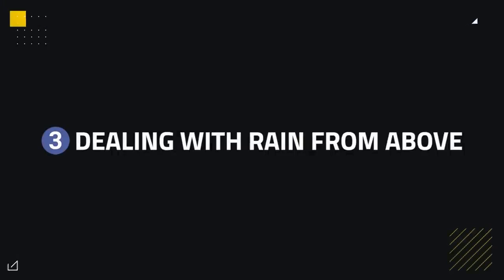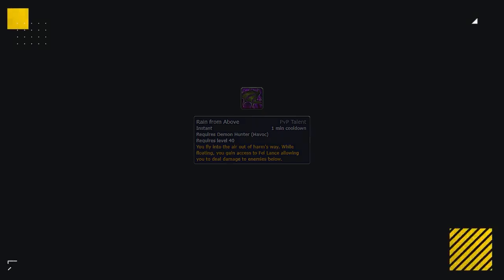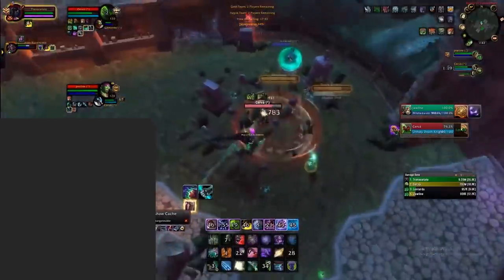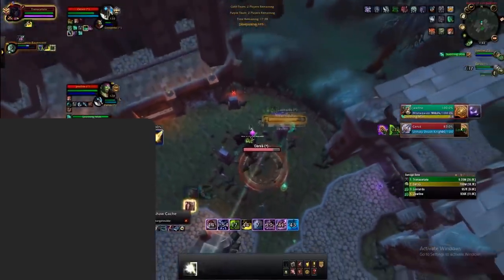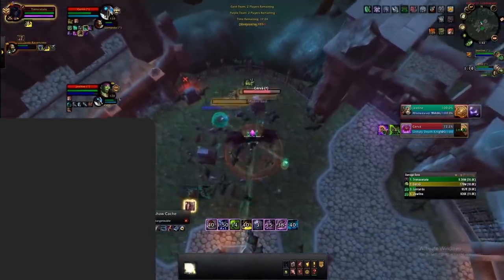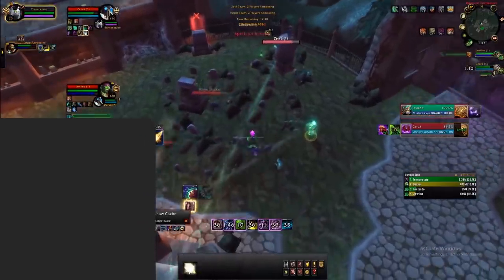Interrupting them with crowd control, as showcased here, will allow your team to live with more ease. Another ability you'll need to watch out for is Raid from Above. This is a PvP talent that Demon Hunters don't take all the time, but when they do, you'll have to be careful against it. The main and best way to deal with this, which everyone can do, is to simply line of sight it. The Demon Hunter will fly up high in the air — that's when you want to start line of sighting, as we see Cervantes do here, resulting in you not taking any damage during the remainder of their Raid from Above.